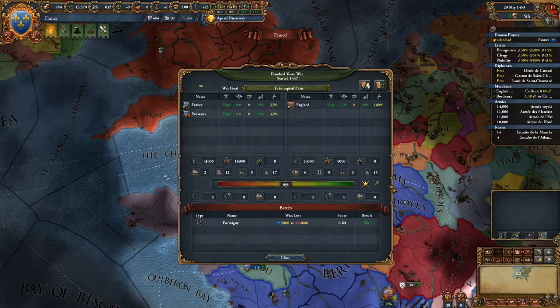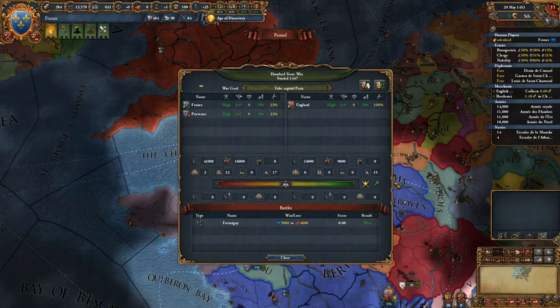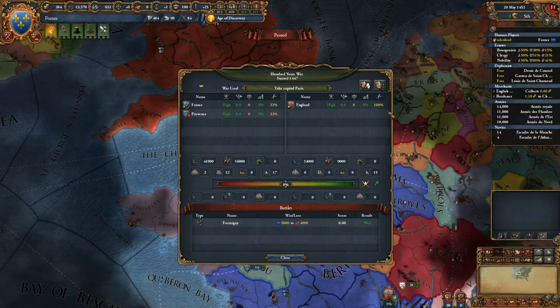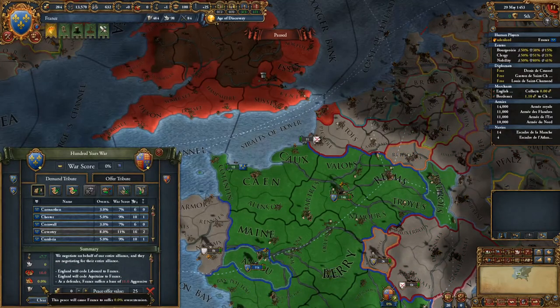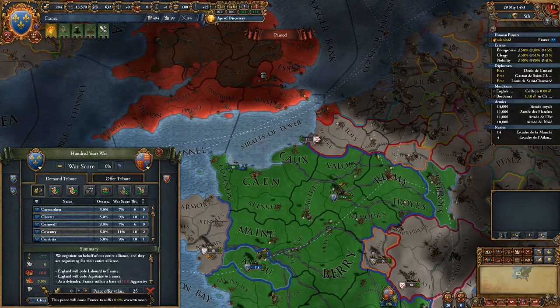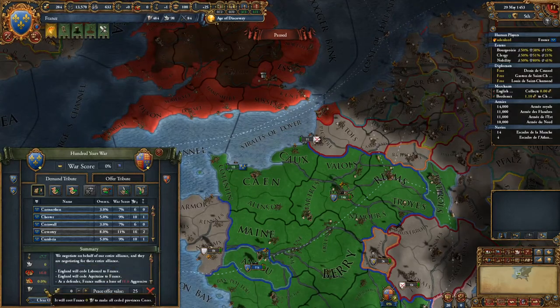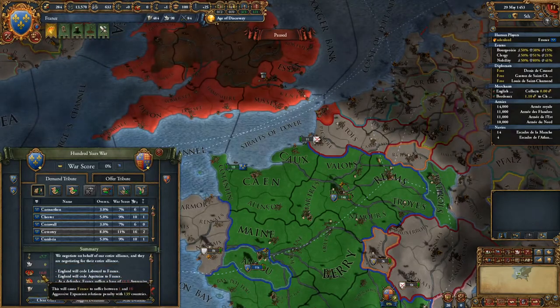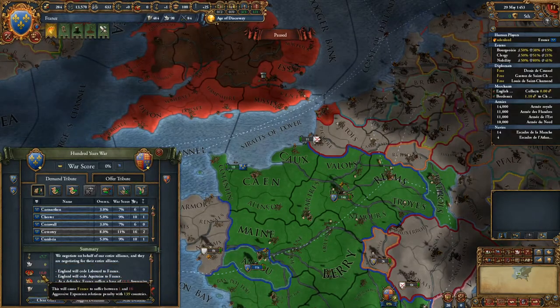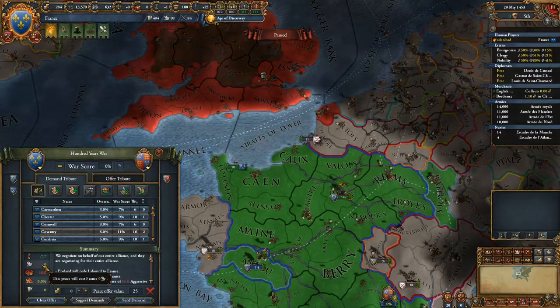If you go further, there are five more icons which represent admin points, prestige, aggressive expansion, diplo points, and overextension.